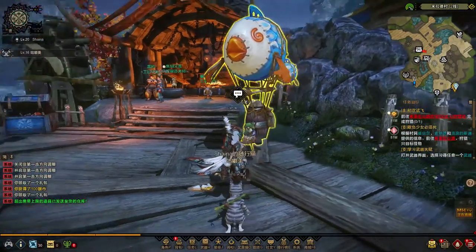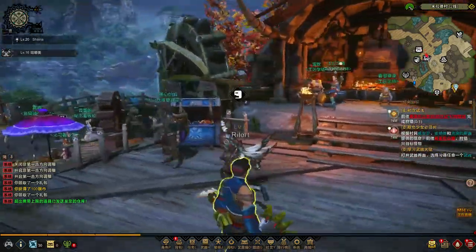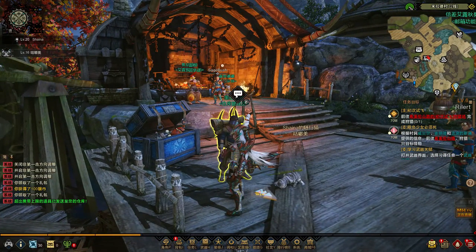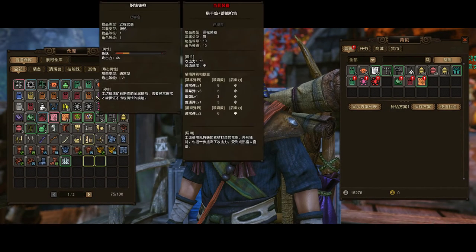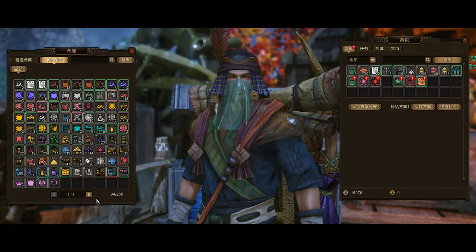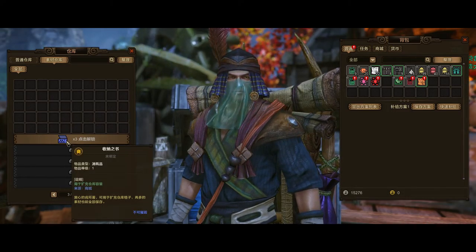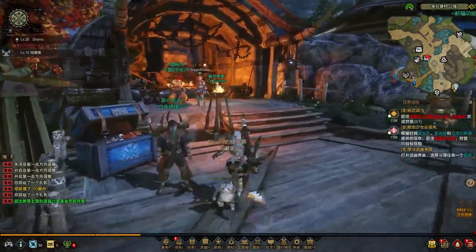This is the mail guy — if you do not have a VIP account and you receive mail from somebody, you need to talk to him to receive it. This guy right here is your chest keeper. You need to talk to him, not the chest itself, in order to open your vault. This shows you everything — general items and your materials. You are a little limited, but you can keep expanding it by buying expansion items.